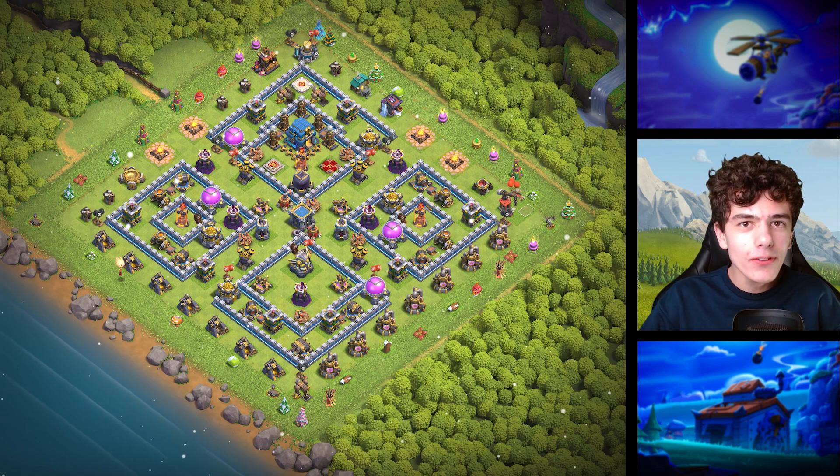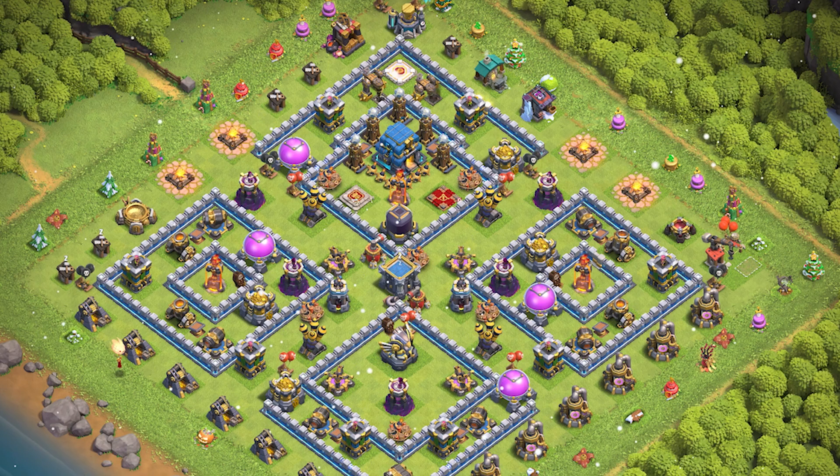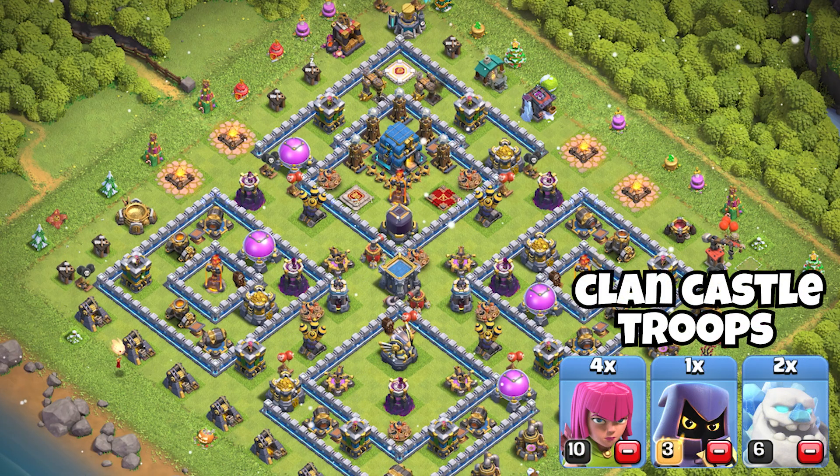Base 5 — you can see the tunnel in the corner, so this is a war base. This one is perfect for defending against Witch Slap and Zap Dragon attacks.